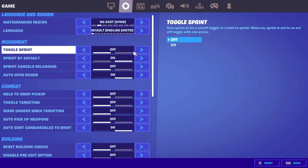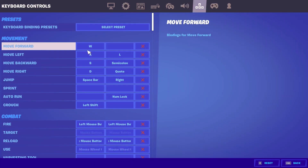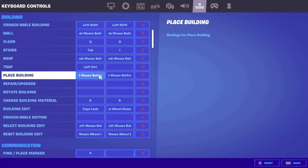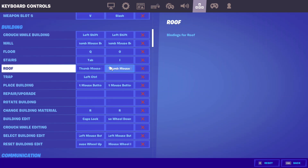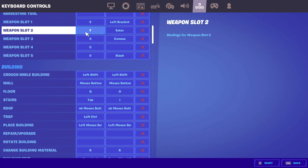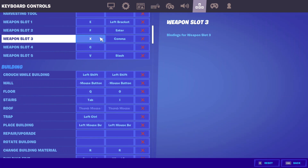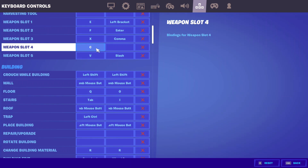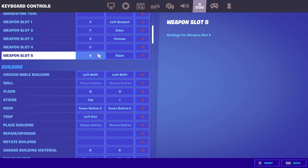My crouch is left shift. Weapon slot number one is E, weapon slot number two is F, weapon slot number three is X, weapon slot number four is C, and weapon slot number five is V.